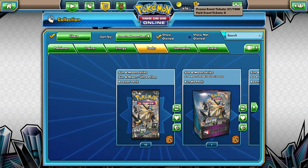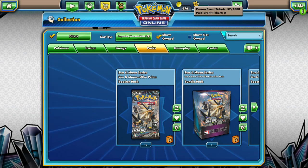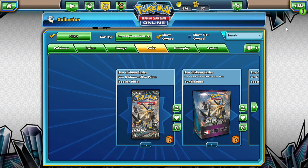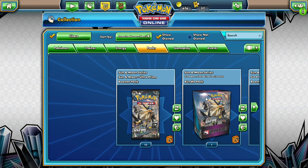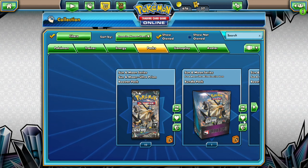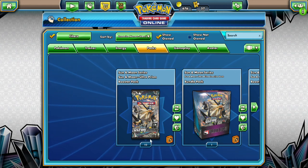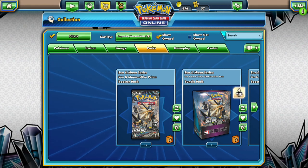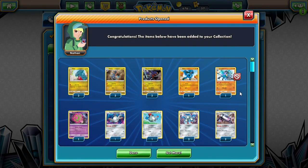Hello friends, DafferDrabby here. Welcome to the first PTCGO me game in a while. We're gonna do something special — we're facing off against our friend ShenkoHD using our pre-release decks. I told him to open his pre-release kit and 10 Ultra Prism packs, and I'll do the same, to see who wins one-on-one. Let's open our pre-release kit first.